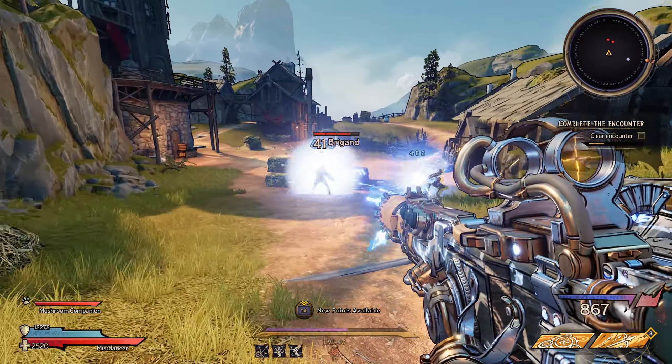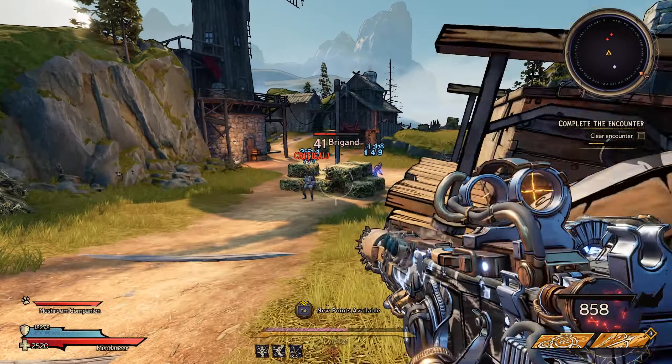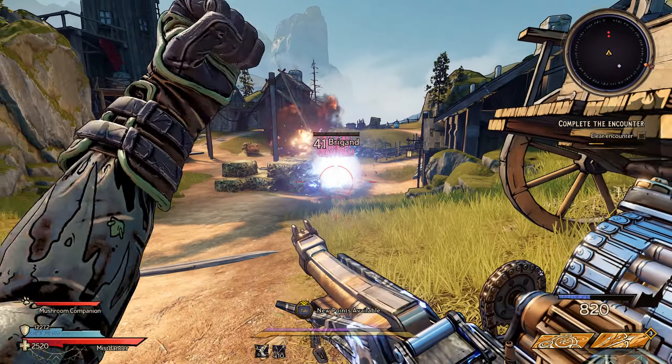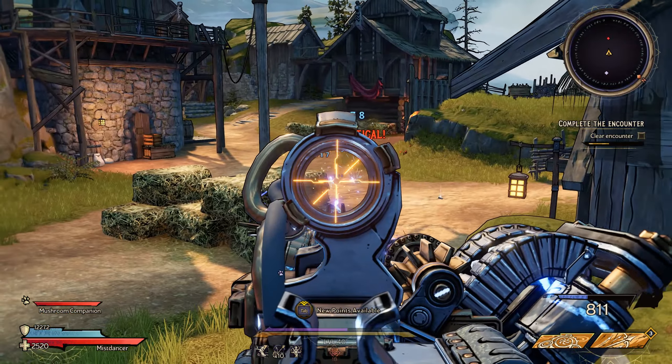G'day everyone. In today's video for Tiny Tina's Wonderlands we are looking at the legendary assault rifle the Thunder Anima. This is a Skull Dugger weapon so it has an unlimited magazine size and it will break when the weapon heats up. This weapon only comes in a lightning damage variant so it's highly effective against wards.